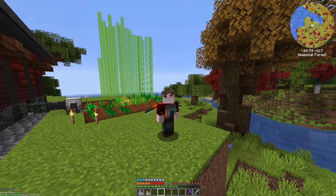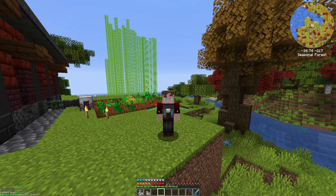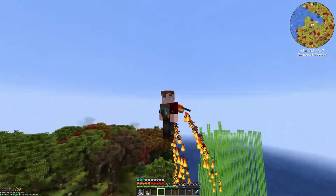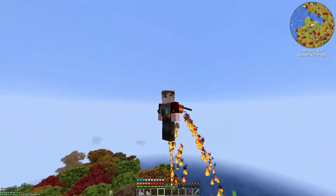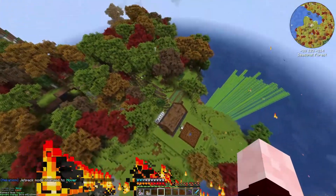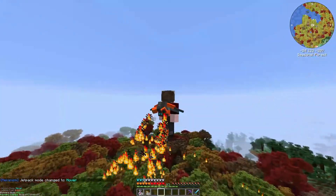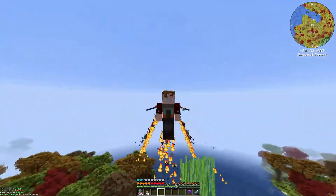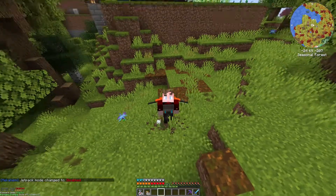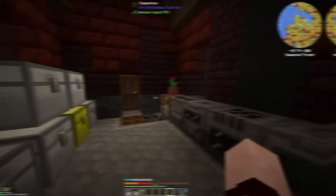The other benefit of these, besides their functionality, is the ability to customize how they're used. Based off a keybind you set, you can change the mode that the jetpack uses. For instance, pressing it once will put it into hover mode — this effectively gives me creative mode flight. It's much slower than the regular mode, but it allows me to maintain my vertical height without having to move. You can also entirely disable the jetpack, which causes you to fall. Thankfully, the free runners break my landing.